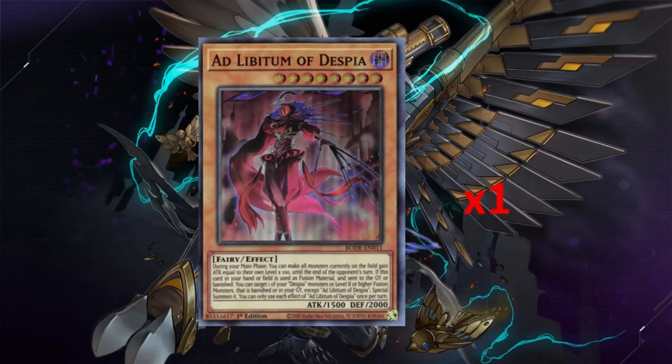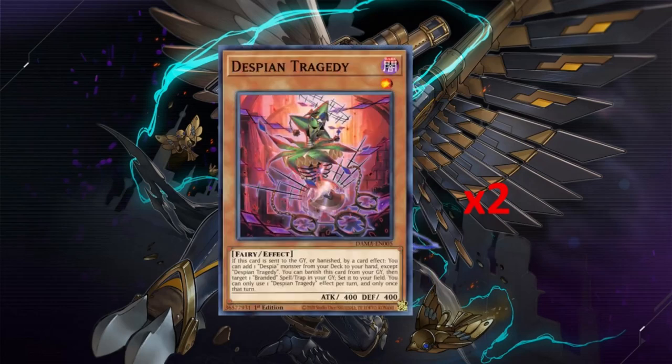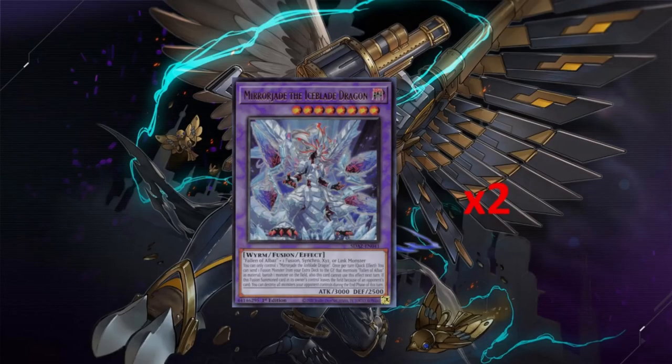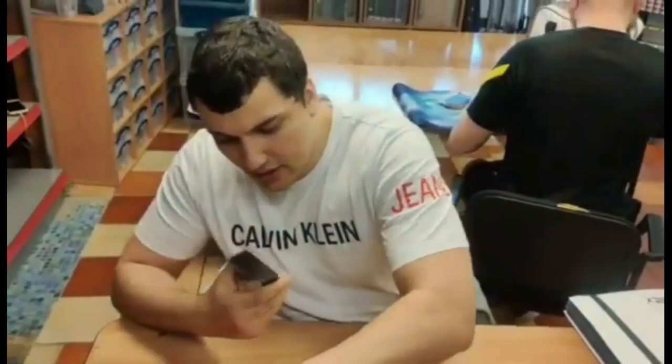The third card essentially gives you an extra interruption on your first turn. You search it out with Tragedy, get it in hand, add the Tragedy back, fuse with your Mirror Jade using that and Tragedy for Guarding Chimera. Then Chimera pops, gets you two draws, and summons back Mirror Jade which can use its effect again. So it's important to have at least one, but that's all you need - it's not a large engine.